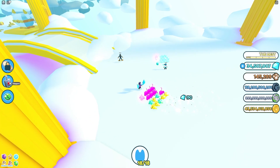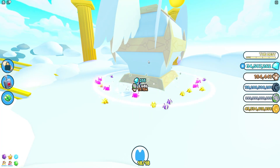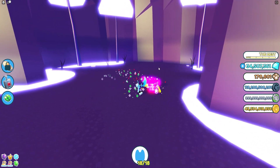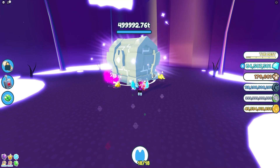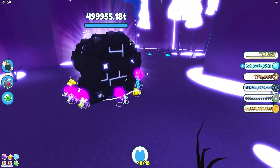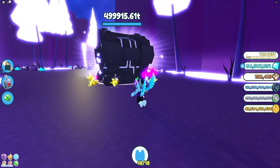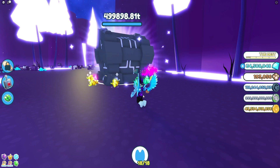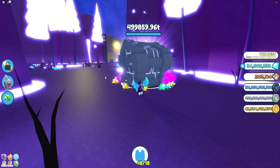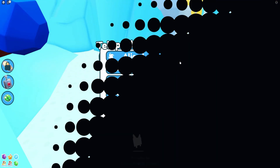Before getting into the new Christmas codes, let me check the gingerbread farming. From one of these huge chests I'm getting around 10,000 gingerbread. I'm going to try teleporting to the tech world to see if I can get even more. We're getting about 11k gingerbread here. I think the fantasy world might actually give coins a bit faster with that other tactic. Let me teleport back to the Christmas event to check out the new pets.